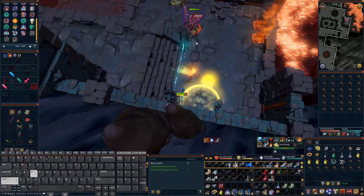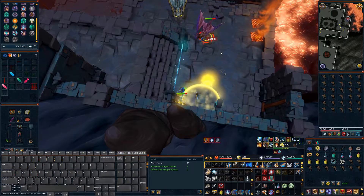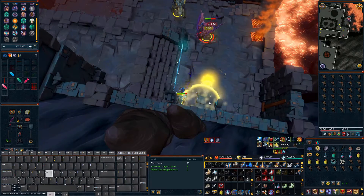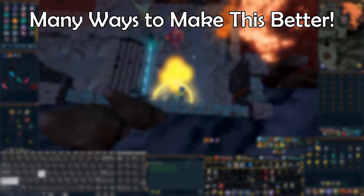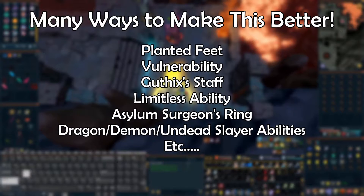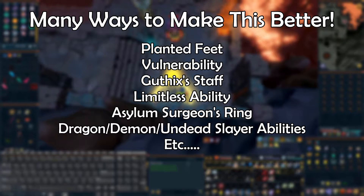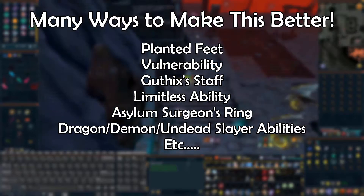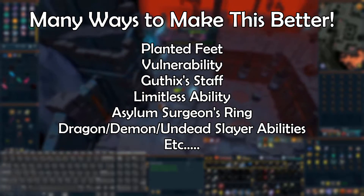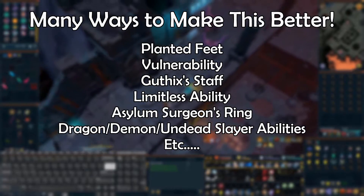A couple of things to note: using this rotation does limit your range of motion, so you will need to plan accordingly, like the example shown here. There are also many ways to improve this rotation with things like planted feet switches, vulnerability, Guthix staff specs, and many more. I know this will cause a lot of confusion for those new to PVM, so if you want me to do a second video covering ways to better your sunshine or death swiftness rotation, let me know down in the comments below.